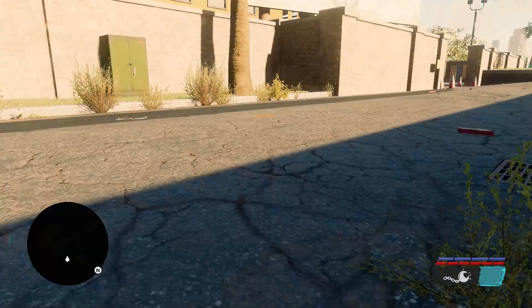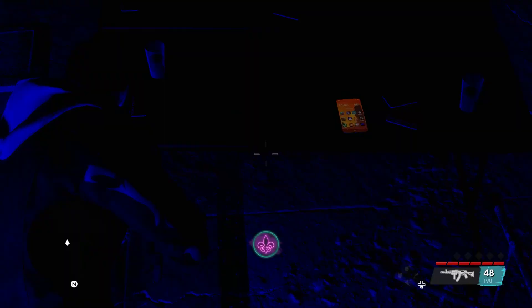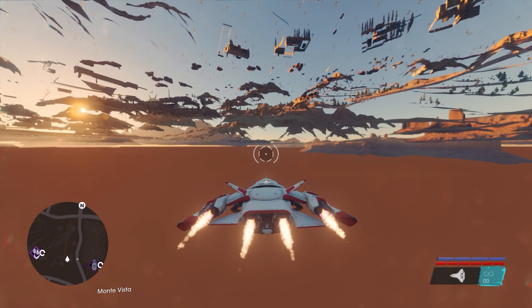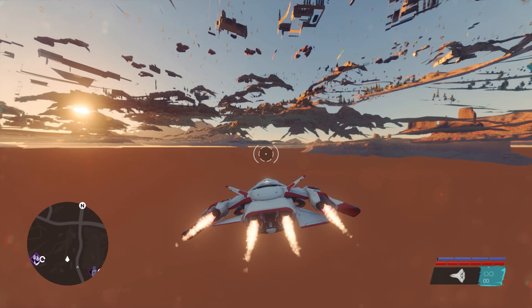You just need to simply land on the top of the far end of it and you'll fall inside. There isn't much to do in here, but I did find this phone with the earlier version of the homepage on it. I am simply stunned they used to have an in-game timer on the phone at one point, but not in the final release. So anyway, that's how you can explore under the map using an aircraft.